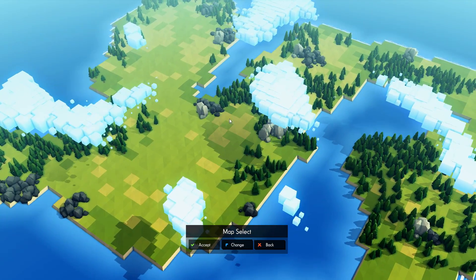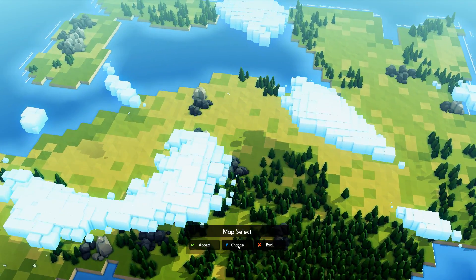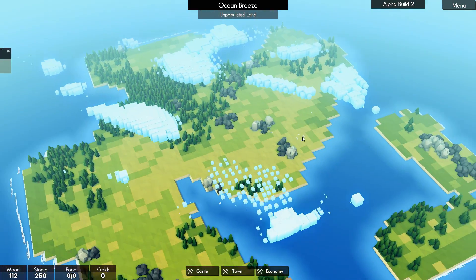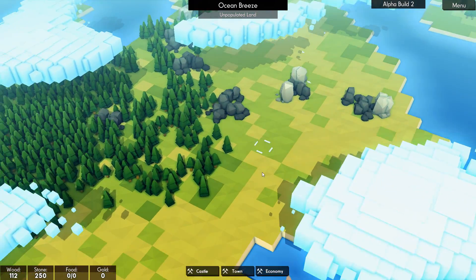That looks like quite a good one — there's some stone, there's some trees, we can have our castle going in there. Let's scroll around and see what else there is. There we go, let's take this one here. Ocean Breeze, unpopulated land — this is looking good. Well, let's dive straight in.